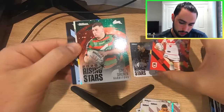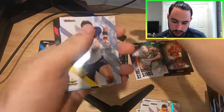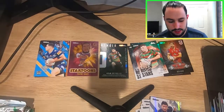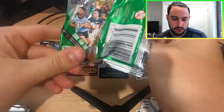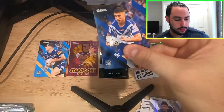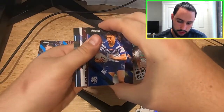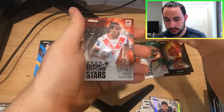We continue on. We have Bailey Simonsson for the Rabbitohs — Rising Star. Let me know what you guys think about what the inserts are this year, if you guys enjoy the inserts, if you guys would have liked to see a different insert, if you guys think that they should switch out an insert or bring back an insert. We have Max Feagai for the Dragons — Rising Star.